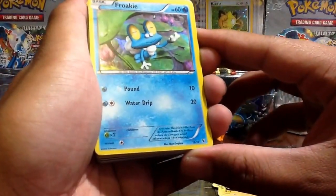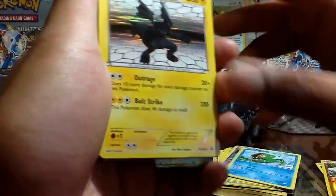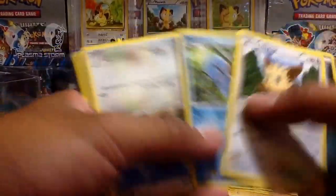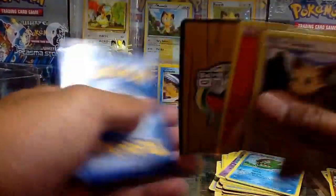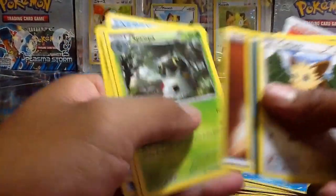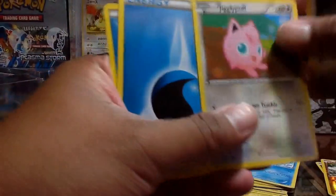So we have here a Froakie, 12 out of 39. XY Zekrom Black and White 5 promo. And we have Lillipup, Energy, Squirtle — that's cool. Minccino, Potion, Timburr, Purloin, Scrafty, Lillipup, Energy, another Energy, Energy, Energy, Spewpa, Jigglypuff promo — that's cool, Black and White 65. And that's it for that.